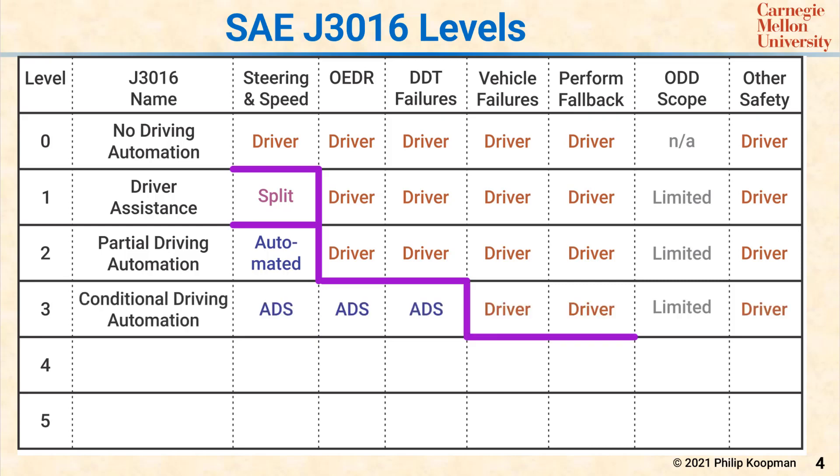Level 3 is a human fallback driver. The difference between Level 2 and Level 3 is that at Level 3 the vehicle performs the entire dynamic driving task DDT, including OEDR, but not the fallback task.